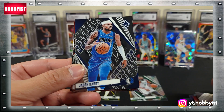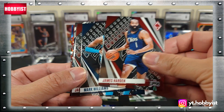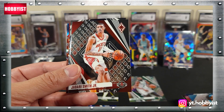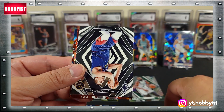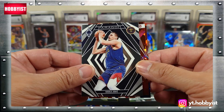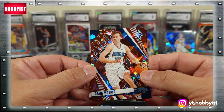Dennis Schroeder, Jaden Hardy, Zach Collins, James Harden, Mark Williams, Jabari Smith Jr., Leonard Miller on the base rookie. Paragon Nikola Jokic, Coby White, and Franz Wagner.